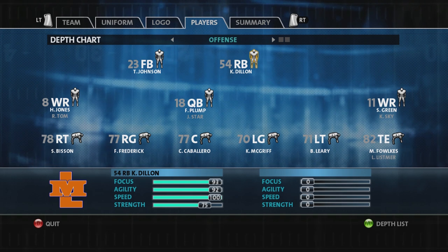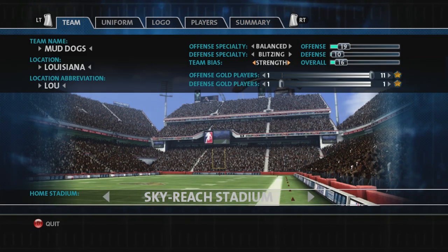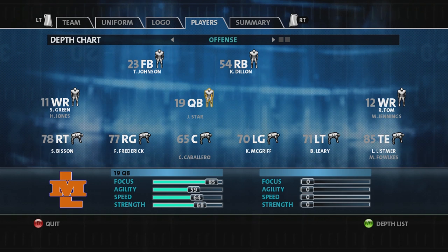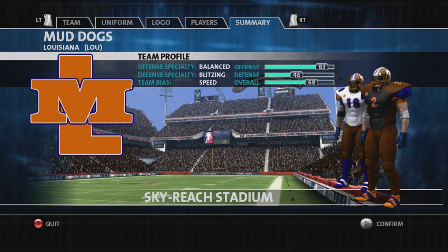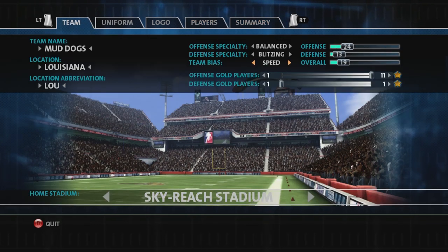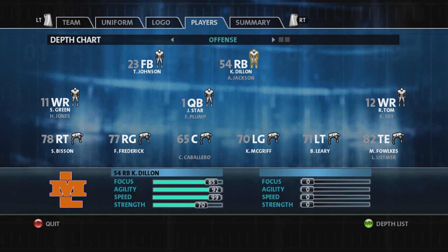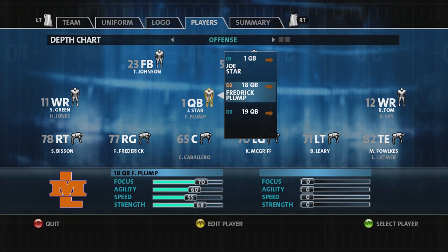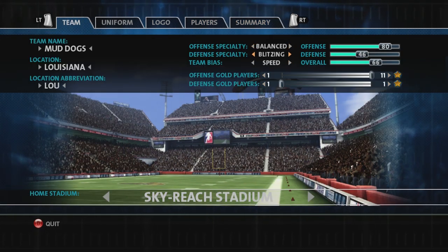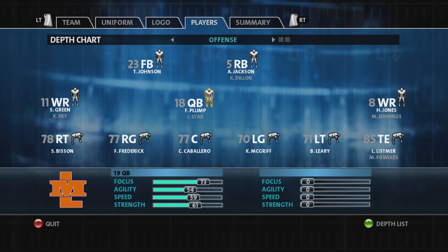100 speed running back Kevin Dylan — that would be hard to pass up, but you're looking for that QB. Keep doing that until you find what you're looking for. When you find it, if you're connected to the internet don't go back and edit this team. The only way you can edit without messing your team up is offline with no patch — the game has to be unpatched. Every time you go in here and change things, it's gonna change the ratings of the whole team.